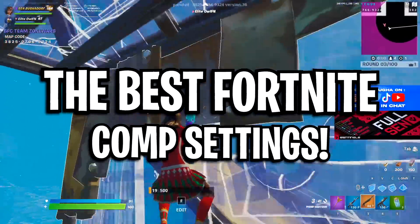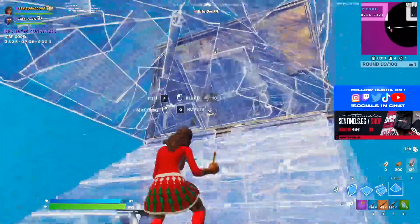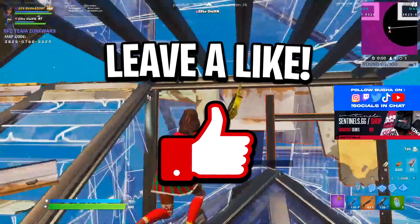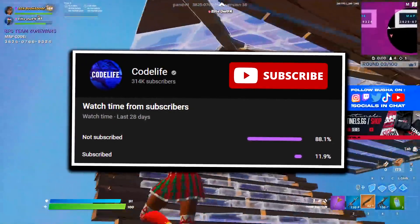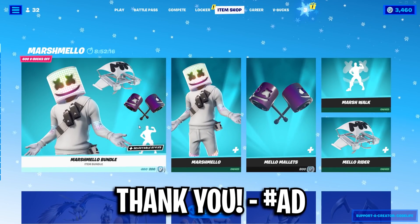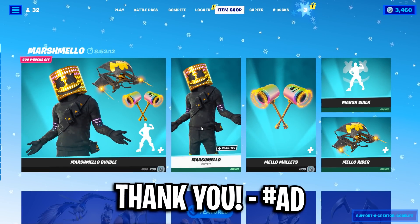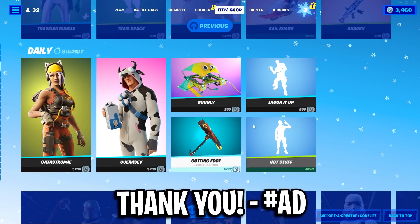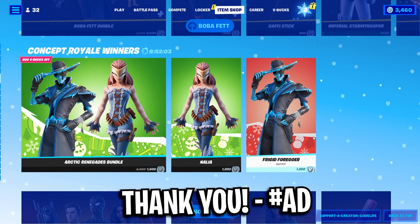That's all of the best competitive settings in Fortnite Chapter 3. If this video helped you out or you learned something new, let me know by dropping a like and subscribing to the channel. If you want to support me directly, you can use Code Life in the Fortnite item shop. Thanks for watching!